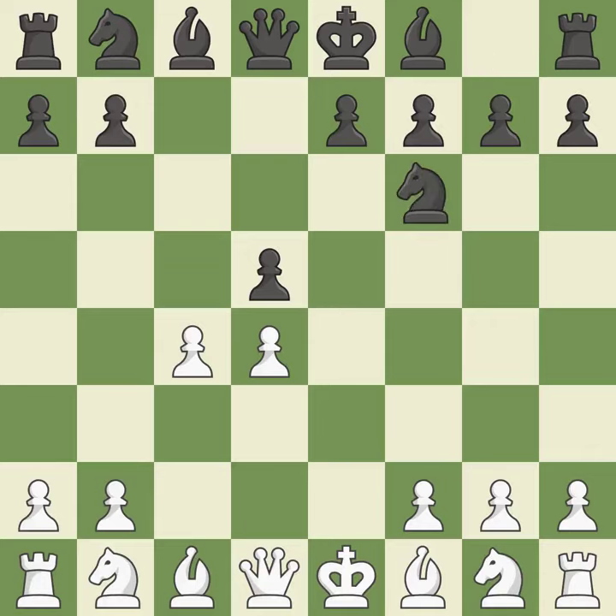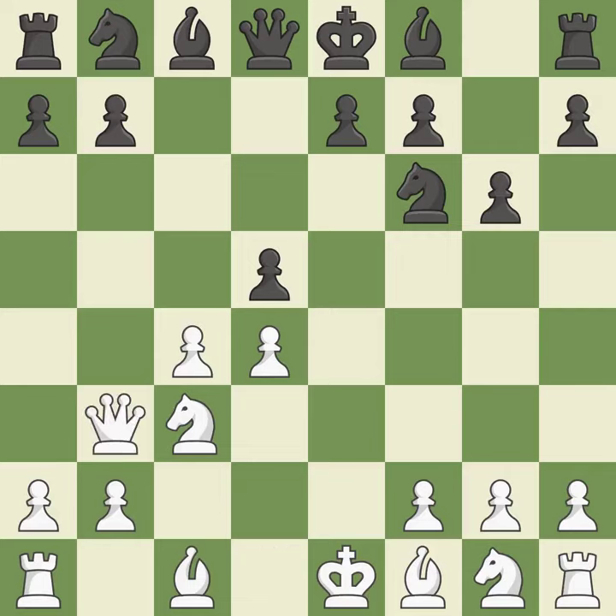Nf6 supports the d5 pawn and controls the e4 square. Nc3 puts more pressure on the d5 square and helps control the e4 square. The dark-squared bishop is getting ready to be fianchettoed to g7, where it will sit on the long diagonal. Qb3 develops the queen, supports the c4 pawn and attacks the b7 pawn. The fianchetto move Bg7 places the bishop on the long diagonal. cxd5 captures the d5 pawn and controls the e6 and c6 squares.